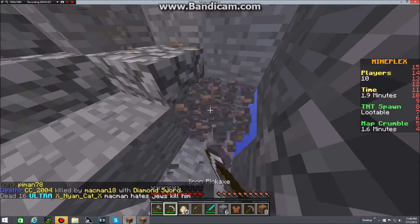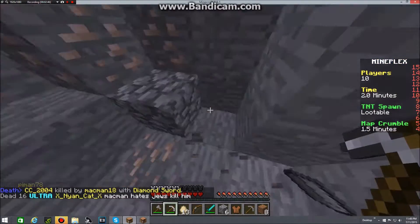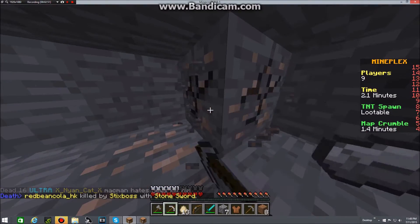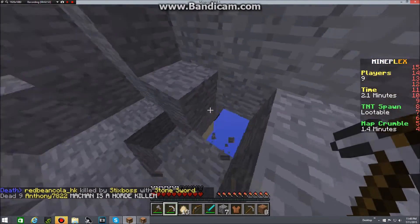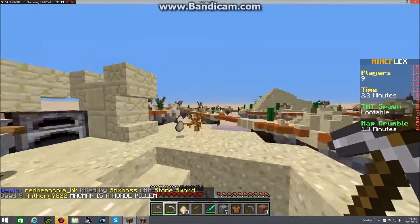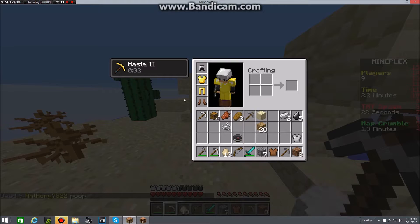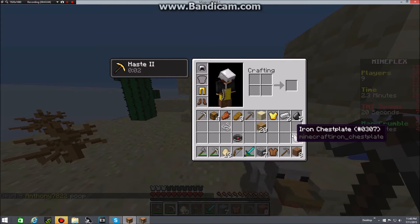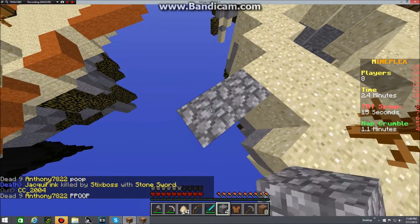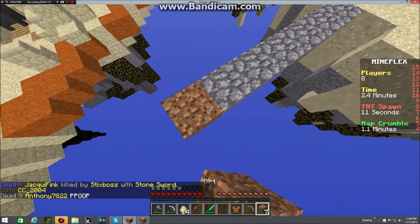I guess they just left, but looks like we got a bunch of iron so I'm happy with all this beautiful iron — delicious. We can make a chestplate with that. If I had 11 I would have made leggings and boots, but we only have 10. Now watch, I'm gonna go get this chest right over here and it's gonna have a frickin iron chestplate.